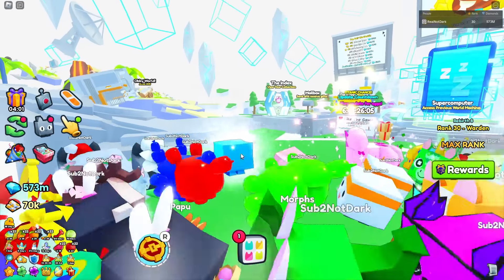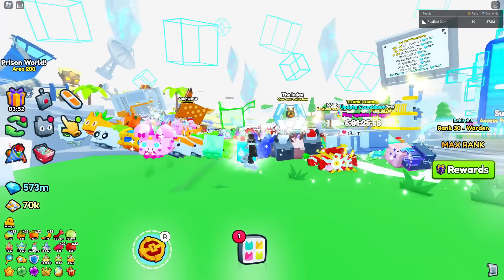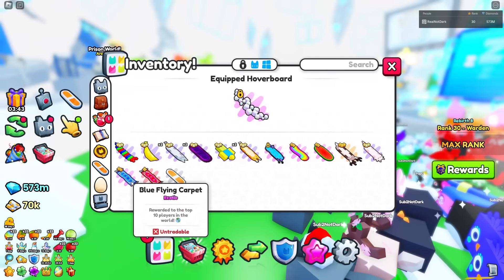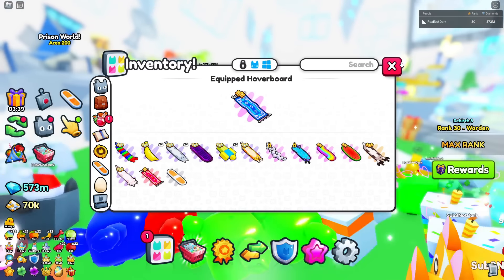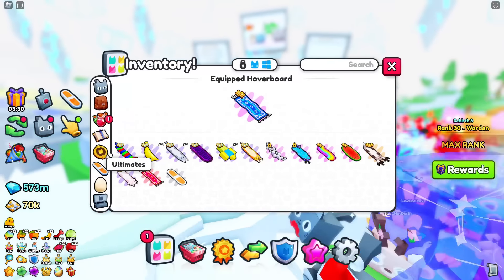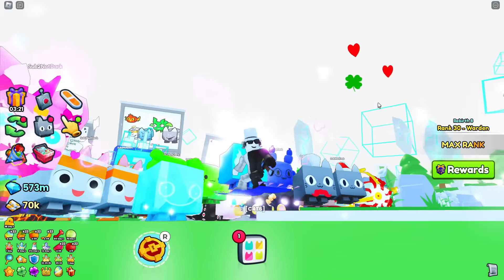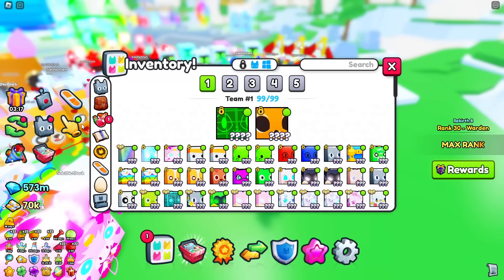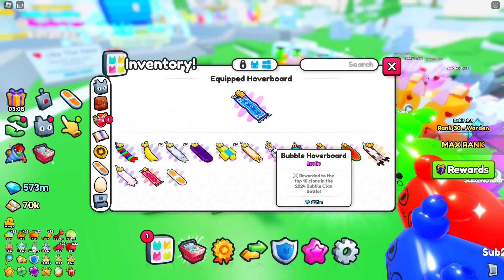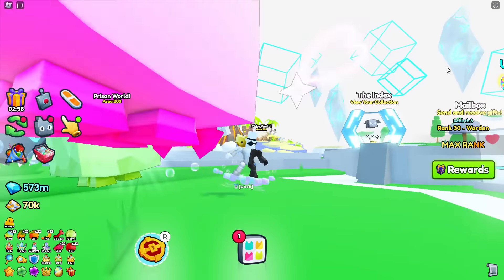I recommend when an update comes out, get there as fast as you can, hatch the egg a couple times, go to the trading plaza and sell it. Funny enough, last update I was apparently one of the first people to get to the egg. I hatched a couple times and got a little notification that I got the blue flying carpet — apparently I was top 10 on the power leaderboard for a couple seconds, which means I got to the final zone first and opened the egg.